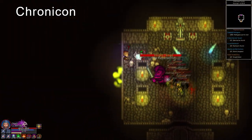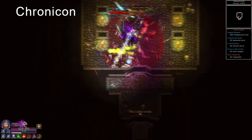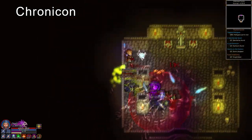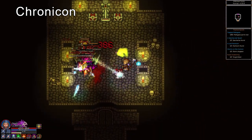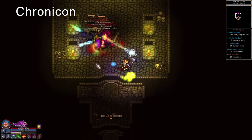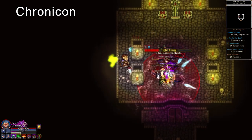Chronicon is a nice ARPG which offers some necromancy and demonology. You can also become a lich. The Warlock class has 4 different schools of magic which offer a variety of direct damage spells, debuffs and minions. There are 7 permanent minions: 3 zombies and 4 devils. It's a fun little game and worth a look.